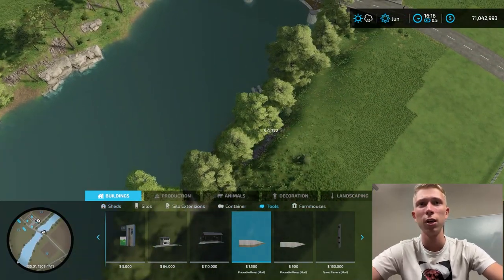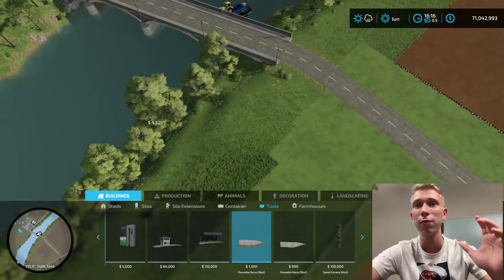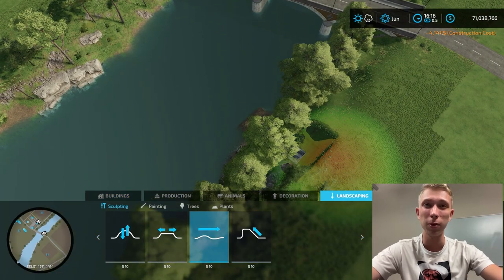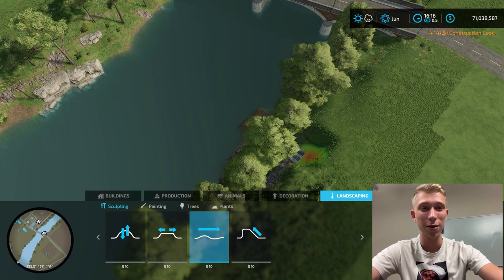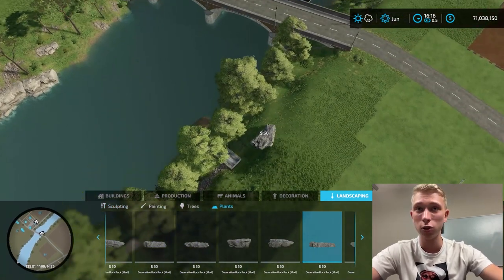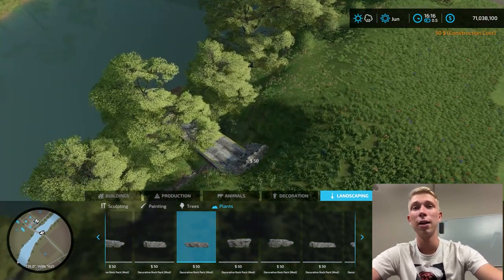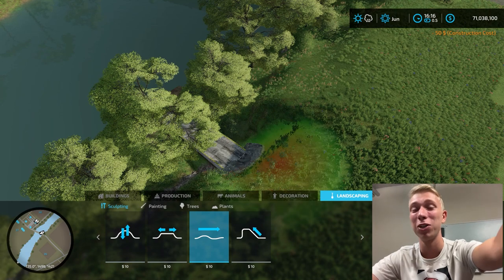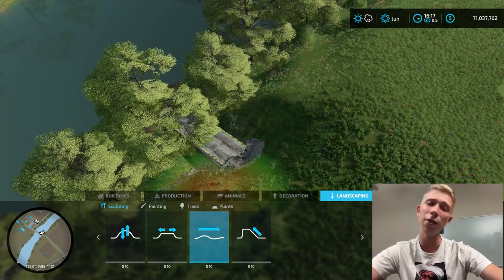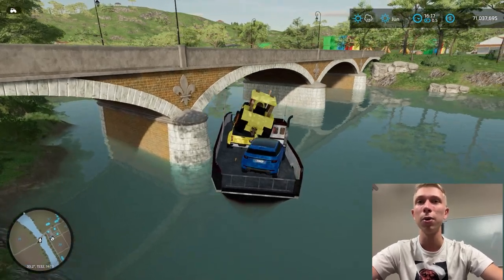We need to fix the bridge right here - I think we need to make the exit because I forgot to build it. This is what the boss told me to do for this ferry job. I'm putting a little bit of the shore entrance after the bridge, making it a little bit smaller so every car, including the small Range Rover, can get out from the river and from the ferry. Also making a small ramp here so the car can easily go uphill.